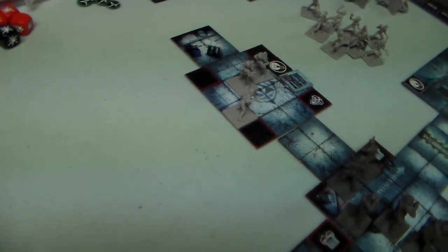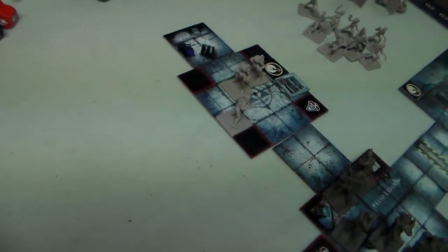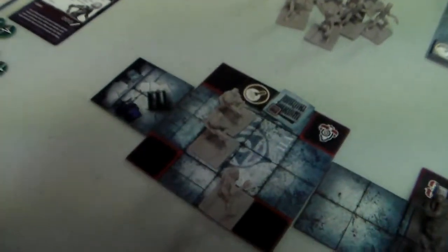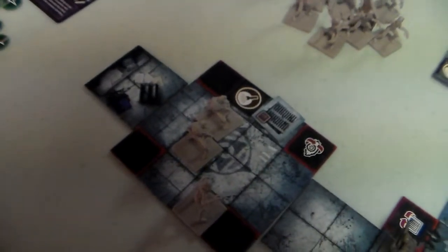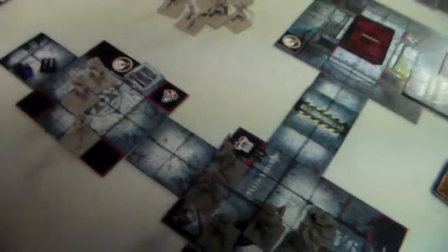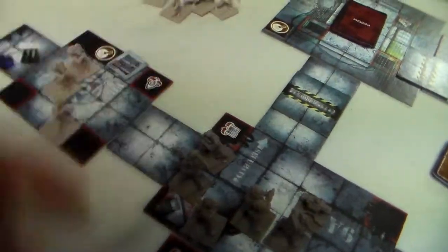There are special rules for finding the office: after the room containing the office objective is revealed, reduce the cost of all dashboard abilities to spawn clones by one, to a minimum of one. So we can now reduce the cost to spawn clones. Since I'm playing solo rules, I can't do dodge yet - dodge can only be done at certain times - so the reconnaissance specialist still has his remaining actions this turn since he only spent one adrenaline to open the door.